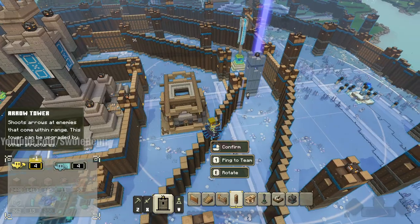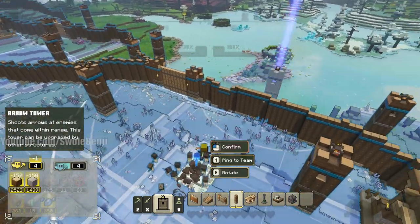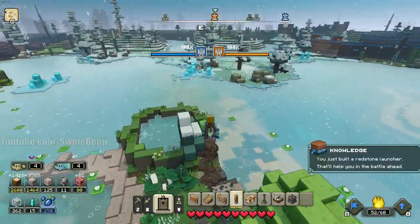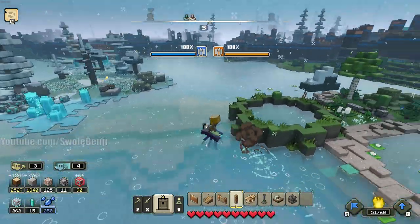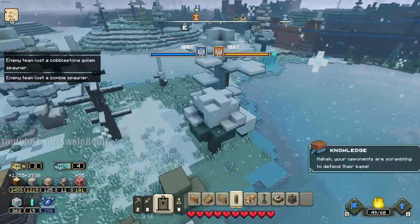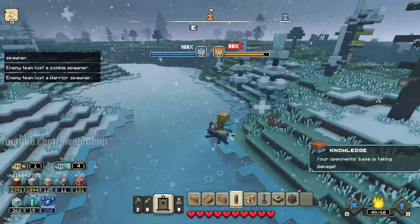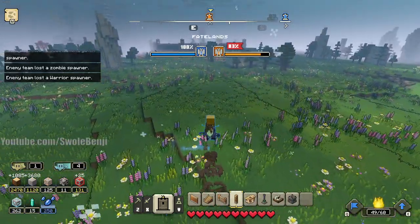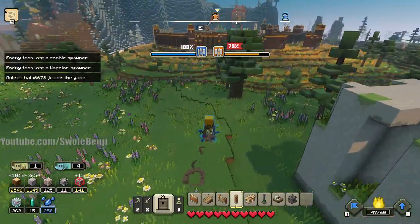If you want to know the redstone launcher range, it's three and a half of these. So that's one, put one here that would be two — they could technically redstone right there. So we'll just put one there. You can put towers on these little islands to make it hard for them to redstone launch. I think my team is winning — it looks like they're killing it, it's over, let's go!